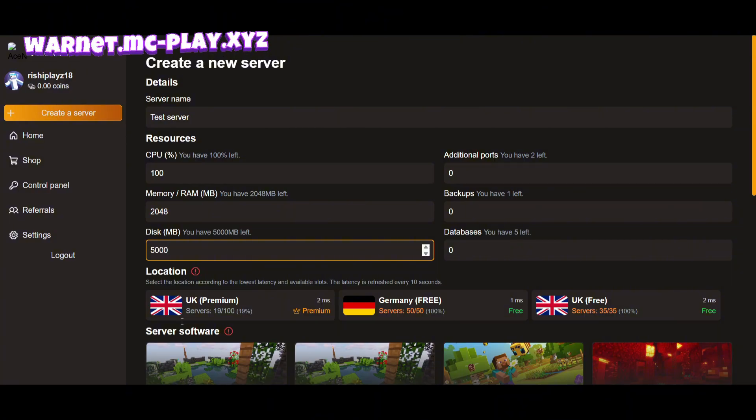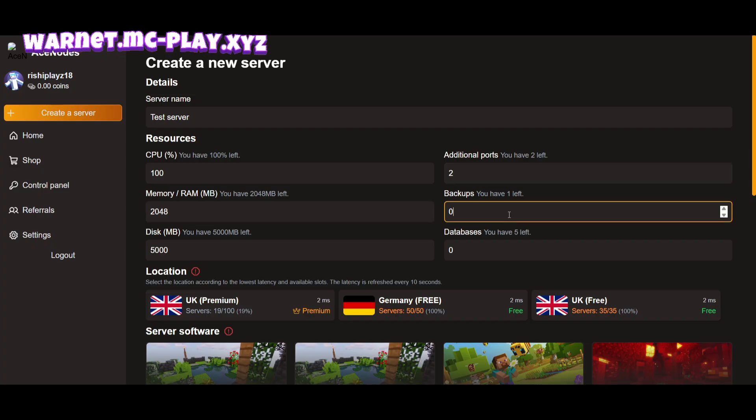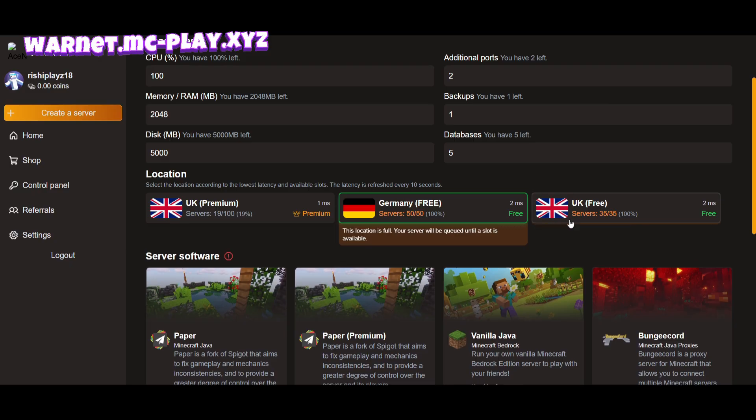Don't worry, I'll show you additional points at the end so watch till the end. Don't go to the description — please watch till the end. I'm putting all resources in server database 5, selecting this one. It's 100%, it's premium — it's full now.